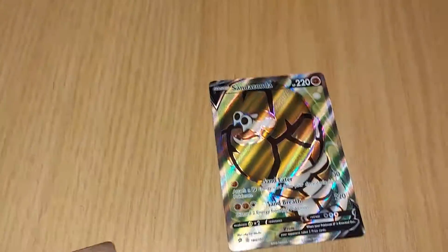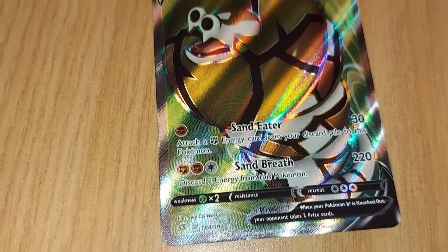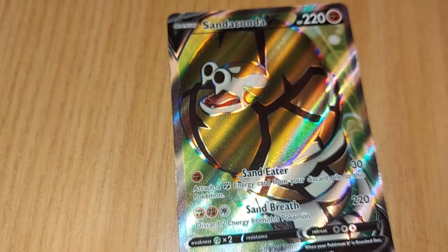But this is the pièce de résistance for today. Look at this — 184 out of 192. Sandacona, 220 health points, rock type Pokémon. Can't go wrong.